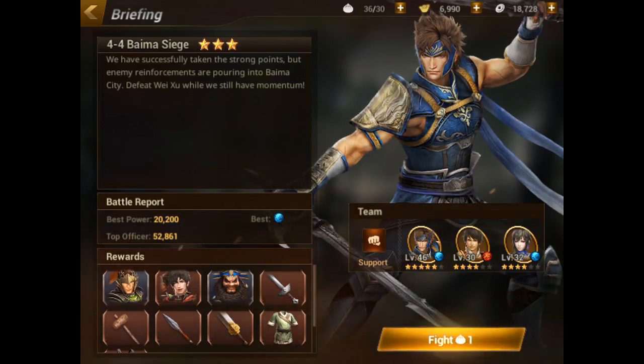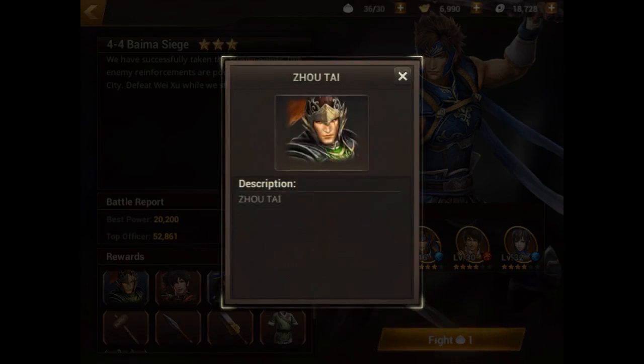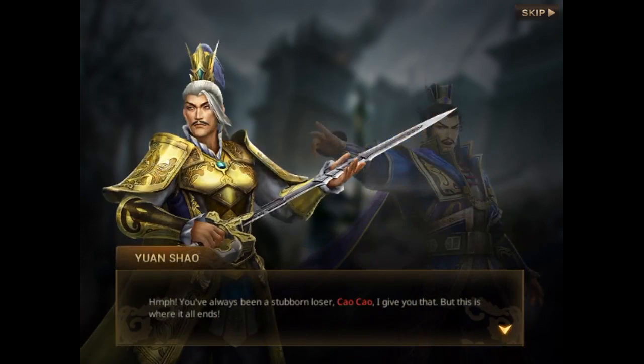You can also see the top officer I have and their power so you can compare. If you go into a fight and you're not equipped, the game will let you know. At the bottom left you can see the rewards — all the different weapons and heroes you can get. Tapping on each gives you a summary of each one and who they are. Let's tap fight. I'm playing on the iPad Mini with most settings on low just to give me the best possible frame rate. If you've got a newer device — even the Nexus 6P, which is what I use on Android — it is much faster and crisper. You can tap through these cutscenes or just click skip at the top.